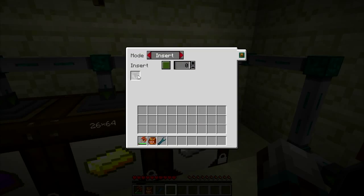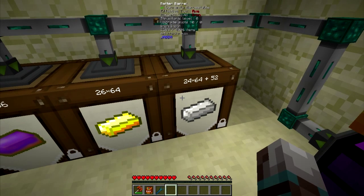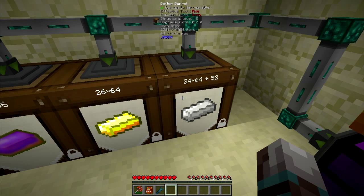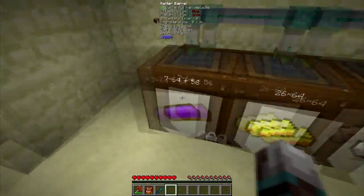For the conduits on the barrels, I don't have any item filters because the barrels are their own item filter. Ender IO item conduits will not extract an item from a chest if there's nowhere to put it at the other end of the pipe. So with barrels, that means you're only going to have the items that you want in the barrels going out.